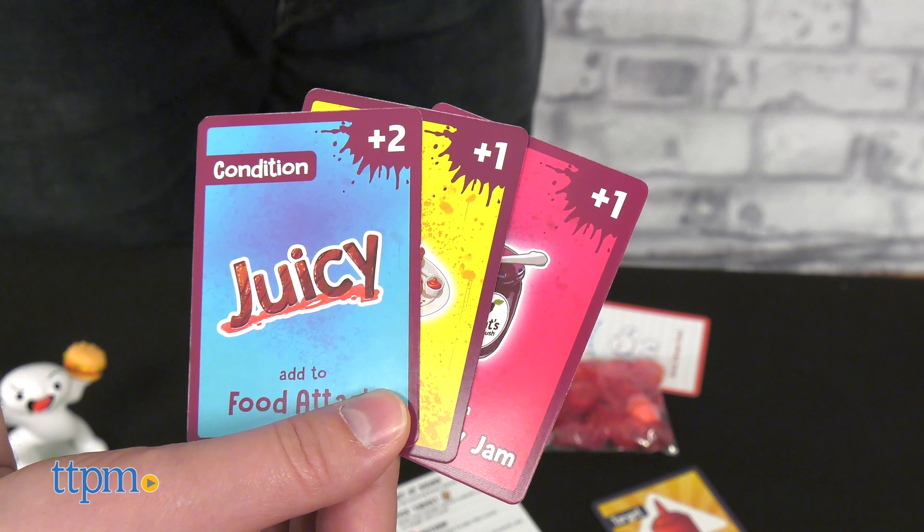Ducking allows you to dodge all damage for this set of actions. Throwing is how you deal damage. You can either throw a single food item, food with a condition, food with a topping, or all 3 together. Bigger combos deal more damage, and 3-card combos even heal your damage by 2 points.